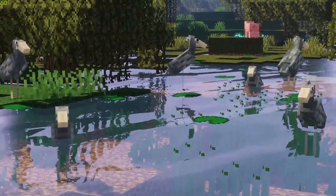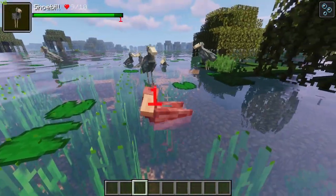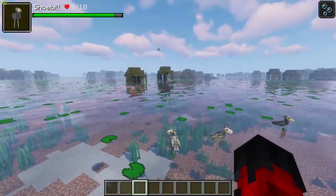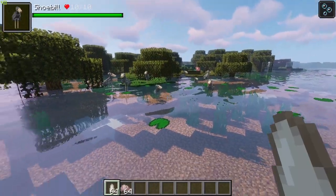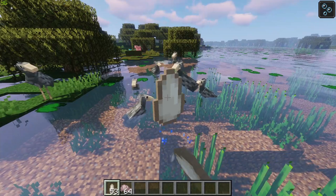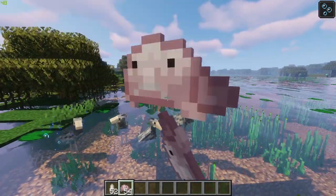These intimidating-looking birds are actually surprisingly timid and due to their timidness cannot be tamed at all — they will take flight when taming is attempted. They are often seen shaking their large strange beaks. When left alone, shoebills can be seen fishing and catching their favorite food. Oftentimes shoebills produce bycatch that is useless to them but not to everyone.